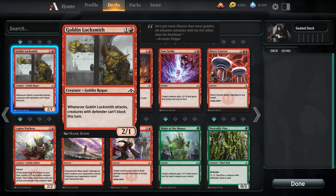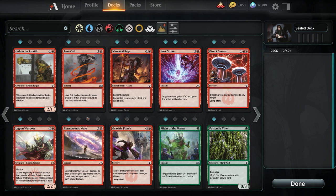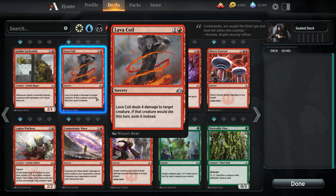When this attacks, creatures with Defender can't block this turn. There are a handful of Defender creatures opponents are likely to play, but I don't think this ever ekes out a win — this is not high on the power scale. Lava Coil — this is the kind of direct damage I'm okay with. I would prefer it to be instant speed, but 4 damage that exiles a creature and prevents our opponent's undergrowth from going off is pretty okay. It can kill a bomb most of the time. We're probably going to run this if we run Red at all.